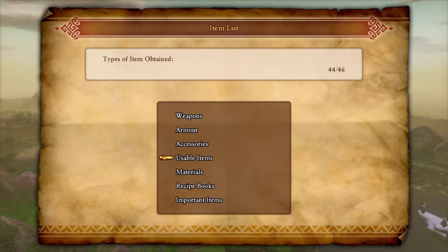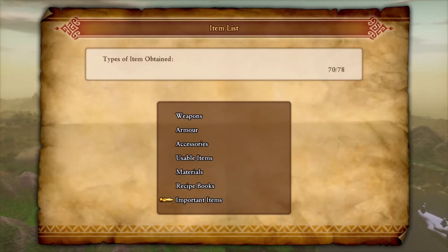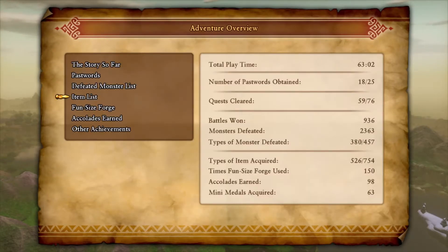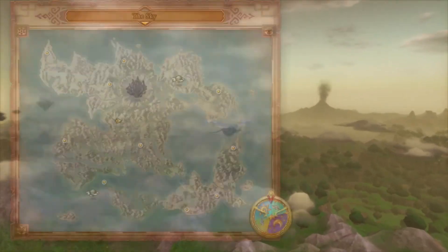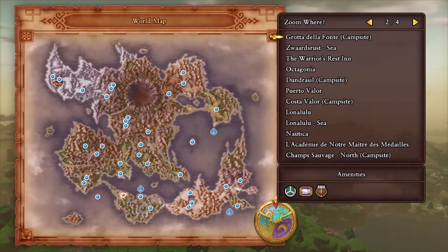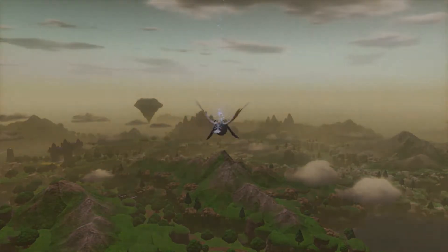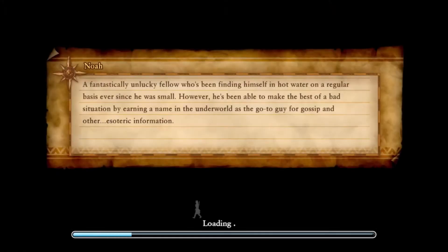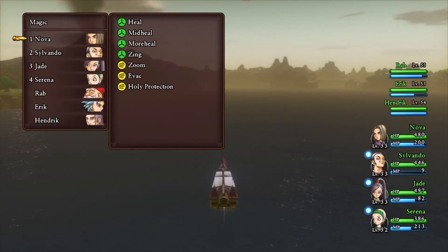Weapons, armor and accessories I'm probably not gonna worry about now. We only need 11 more, which is the name of the game. Let's just do these side quests, to be honest. Now I don't know where Insula Ocidentalis is, but we shall find it. I should have zoomed in on Gondolia probably to see — it might be the one north of Snivelheim, so let's try going to Snivelheim.